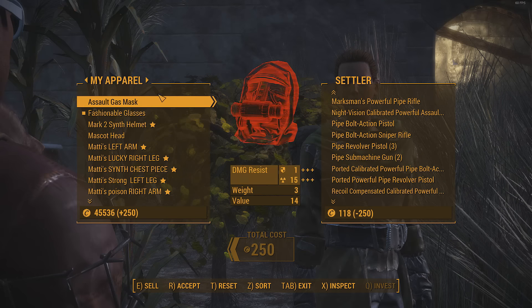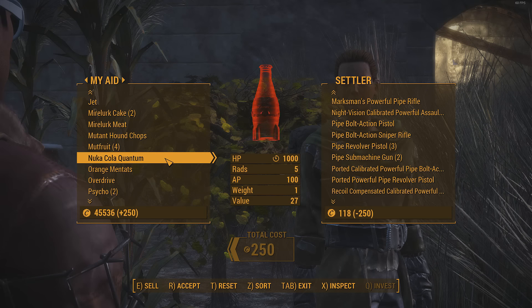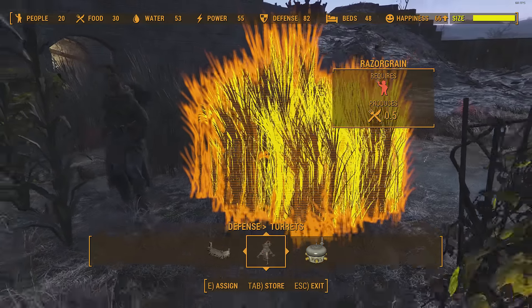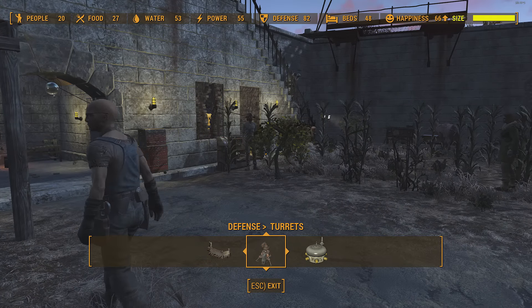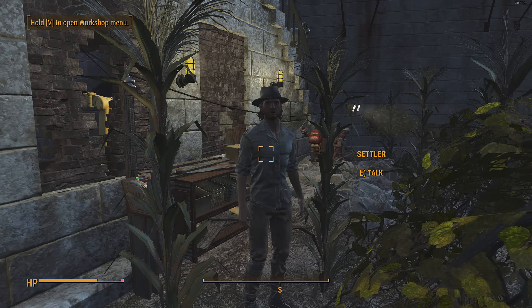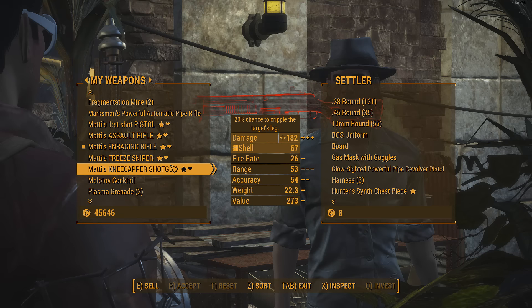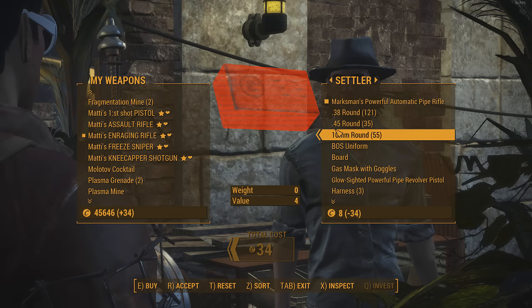The settler I assigned to the Medic stand is the only one that has ever been above 700 caps at any point, though this may vary from player to player. Regarding the bug with the settler never going to the weapon stand, I have tried assigning a variety of different settlers to that particular stand, but it's always been the same. Perhaps if I scrap it and rebuild it that might fix it. Once I assign another settler to that stand, he just takes over whatever the former settler had in the shop, so it's only a matter of finding him when I need to barter — and that's the annoying problem.